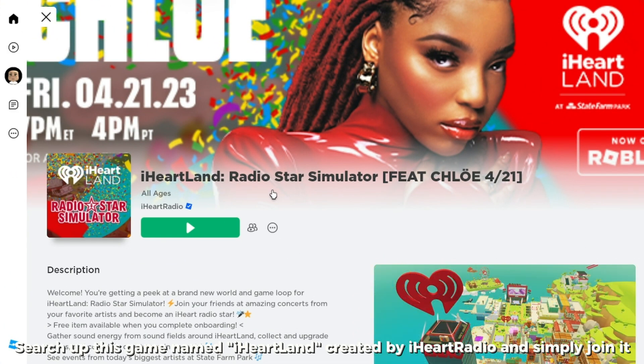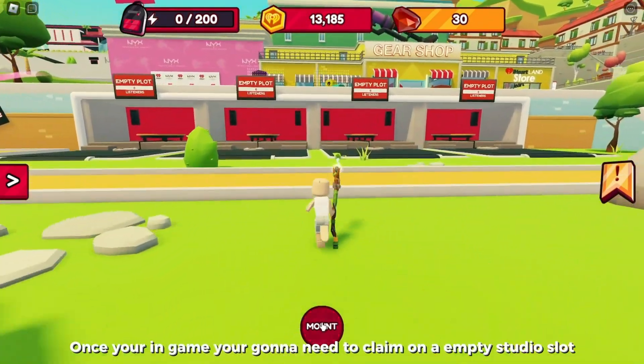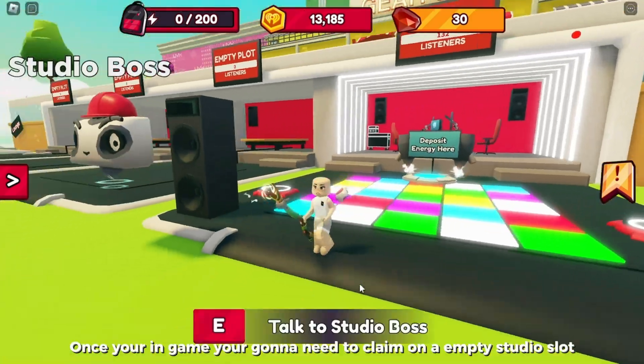Search up the game named Heartland, created by eHeartRadio, and simply join it. Once you're in game, you're going to need to claim an empty studio slot.